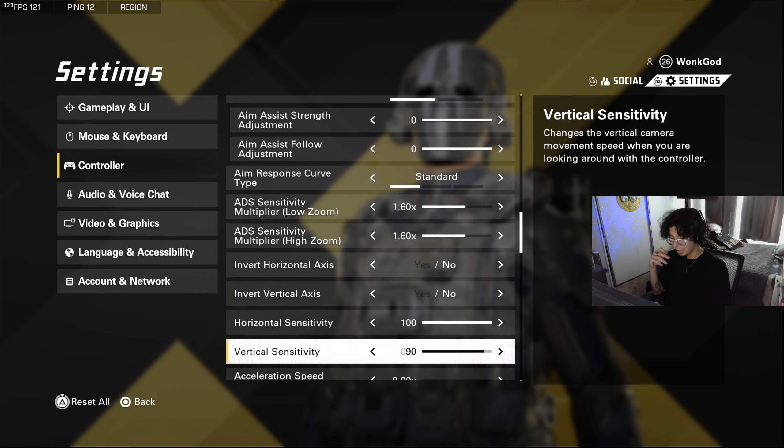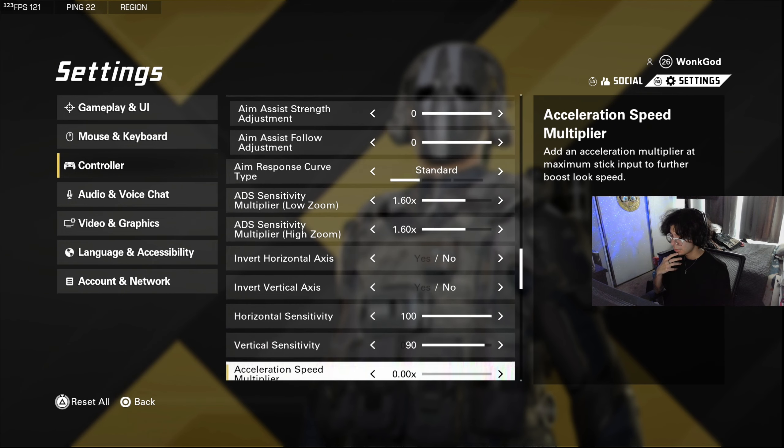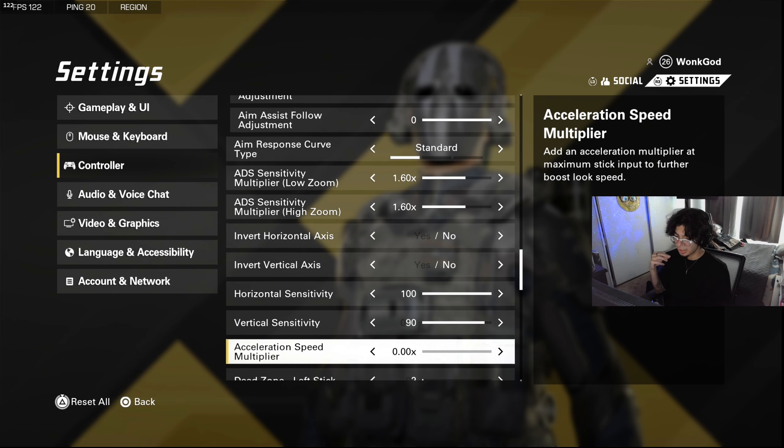Don't ever invert your settings. I play on 190 sensitivity — that's probably a little ridiculous to some people, but that's what I prefer. The sensitivity in this game feels a little slower compared to other first person shooters, so 100 doesn't feel like enough for me. I'd say bump it up a notch from what you usually use.